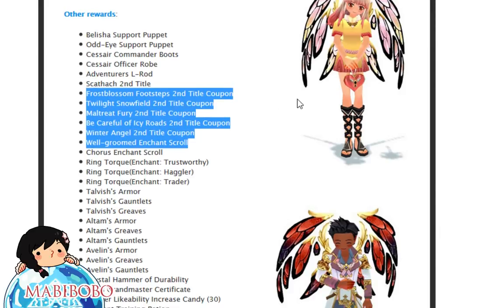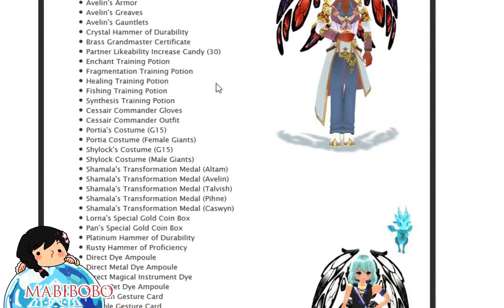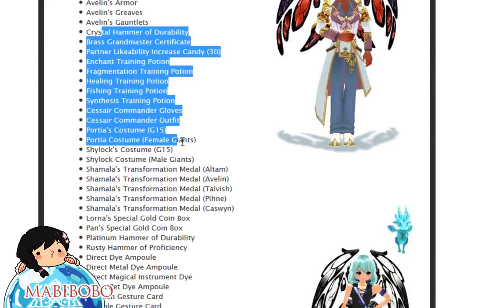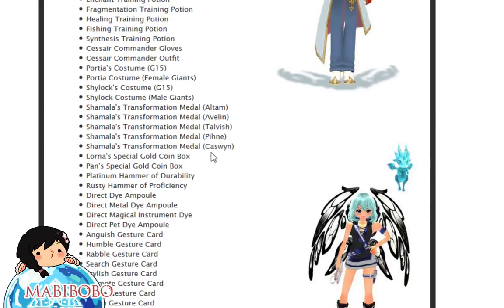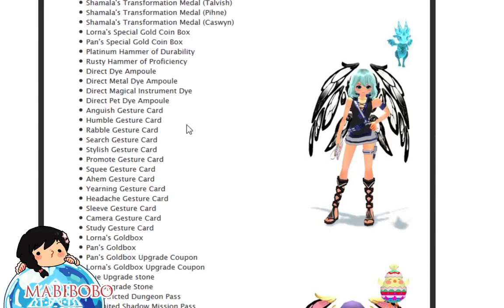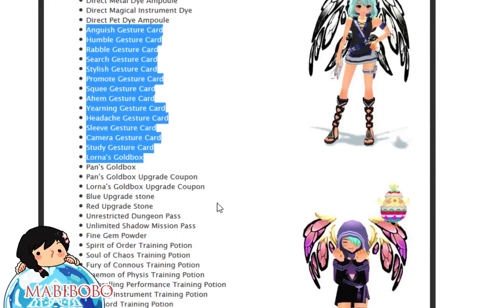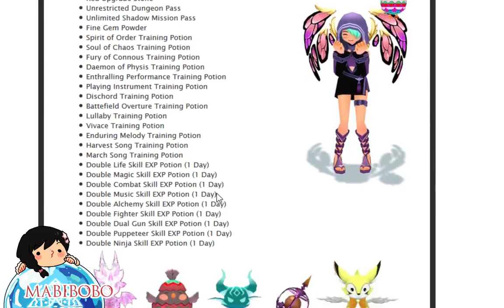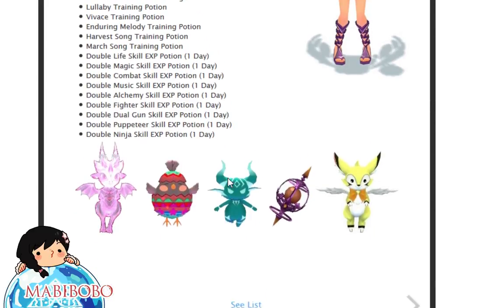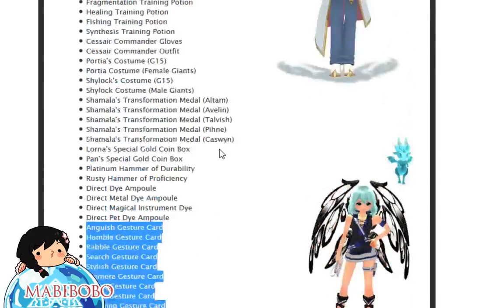There are more dye ample sets, old support puppets re-releasing, secondary title coupons with amazing effects, enchants, Calvish armor, Altum armor, Avalyn armor — all old stuff. But hey, if you never got them, now is your chance. There are also old gestures, gold boxes, potions, training potions, and double EXP potions.